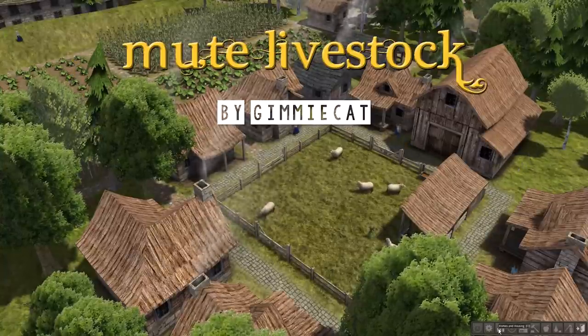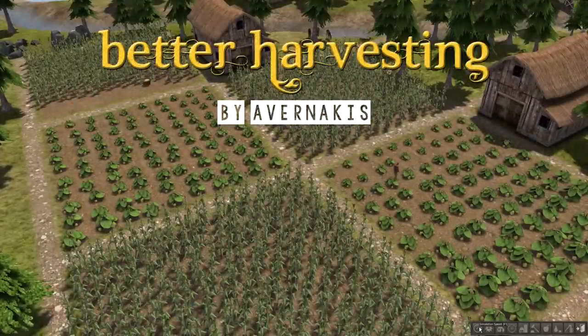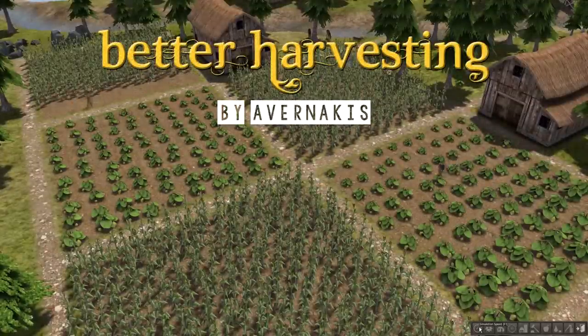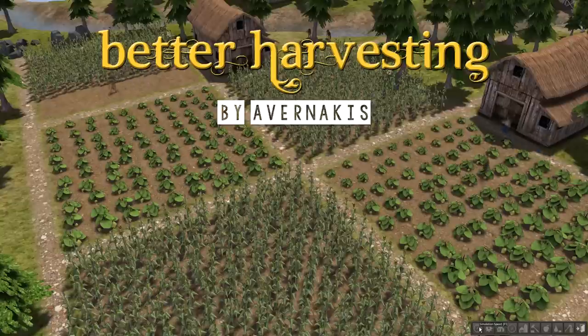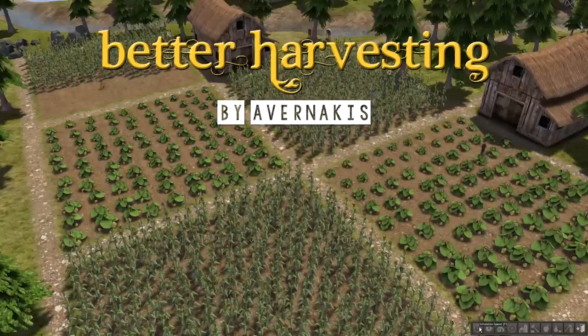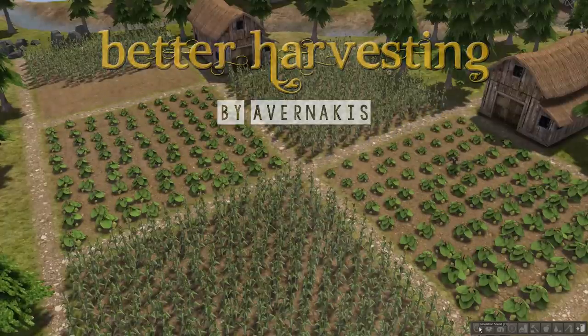I know some people don't like it, some are okay with it. Better Harvesting by Avernakis makes farmers keep harvesting crops and orchards while laborers pick up the produce, which makes harvesting much faster and more efficient since they don't have to waste time going back and forth to storage. I like this one because a lot of times my crops die off in the winter and this actually helps quite a bit.